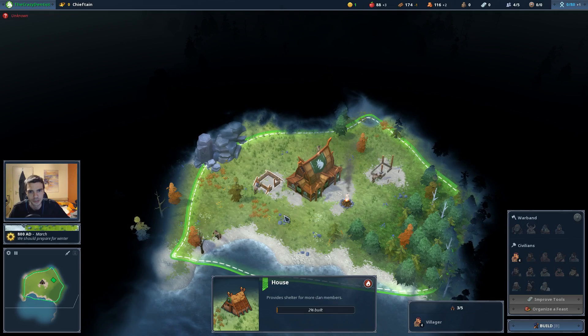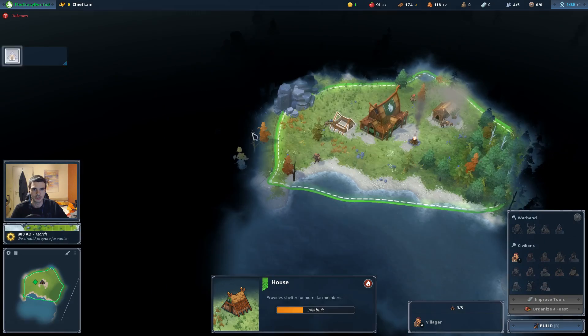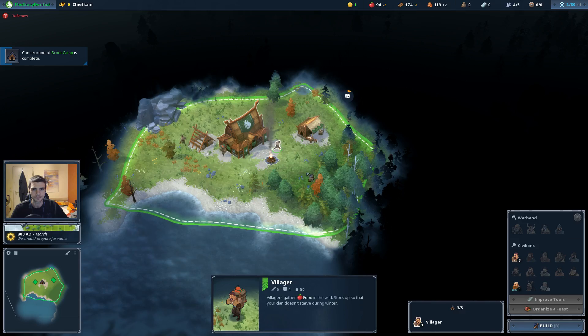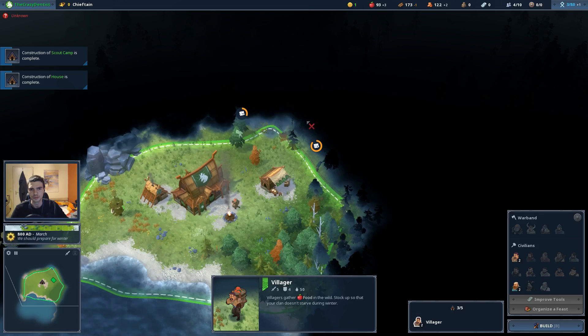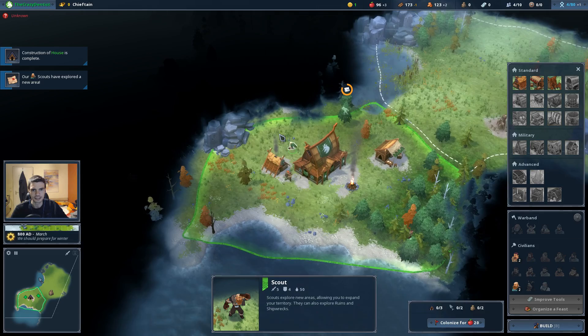Usually you'll always start with your scouting camp and house. You'll look for a forest around your starting tile — you can usually spot it by taller trees and shadows, with one really big tree in the middle of the tile. You can also see mushrooms on the floor, though watch out because lake tiles also have mushrooms and can trick you into thinking it's a forest.